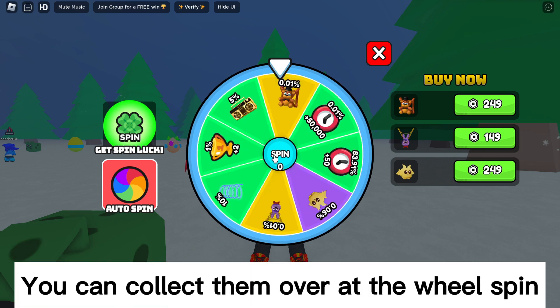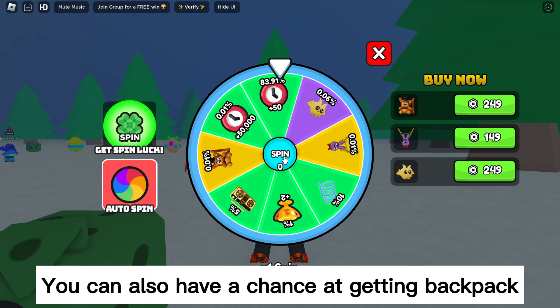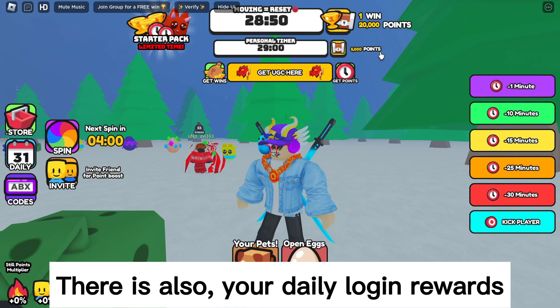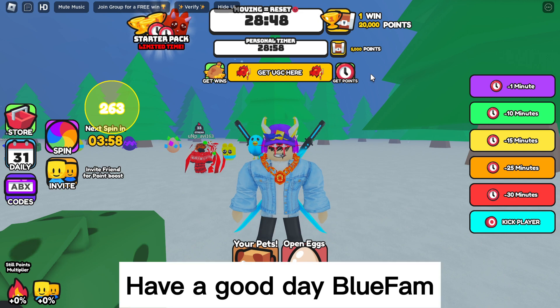You can collect wins over at the wheel spin, and you can also have a chance at getting the backpack there. There are also your daily login rewards. Have a good day, Blue Fam.